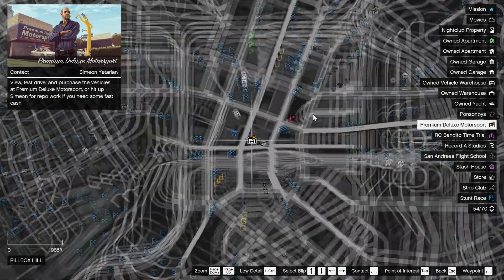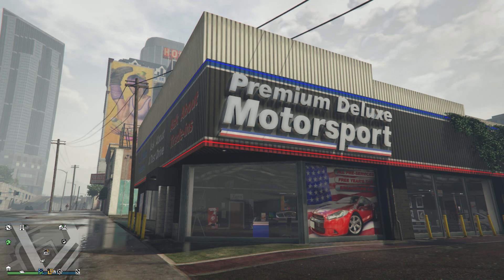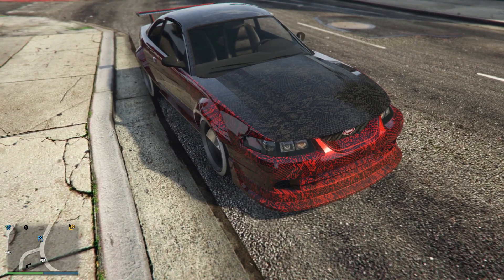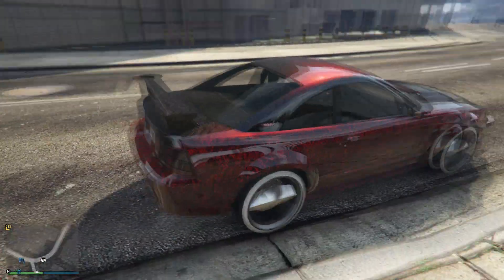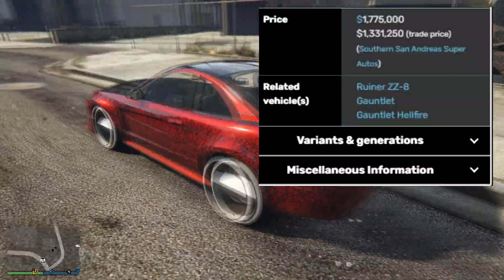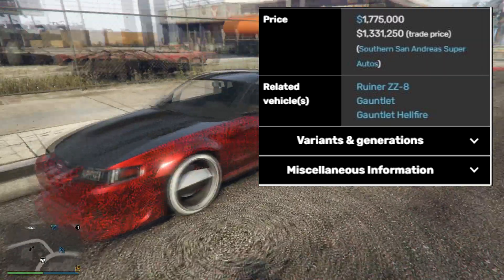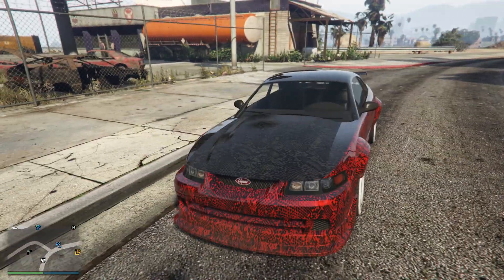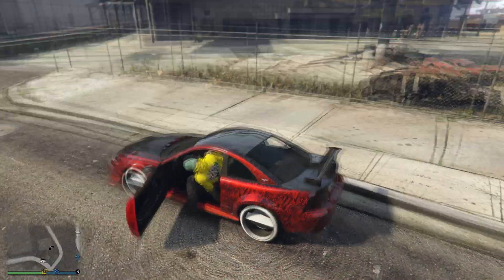If you guys check out Premium Deluxe Motorsport or Simeon's car dealership, there'll be a rare limited-time livery on the Dominated ASP — a cool-looking snake skin livery called the Python livery. You can purchase this car for 1.7 million or 1.3 million trade price through LS Car Meet reputation. This livery is going to be available only this week, so I would highly recommend you guys to get it.